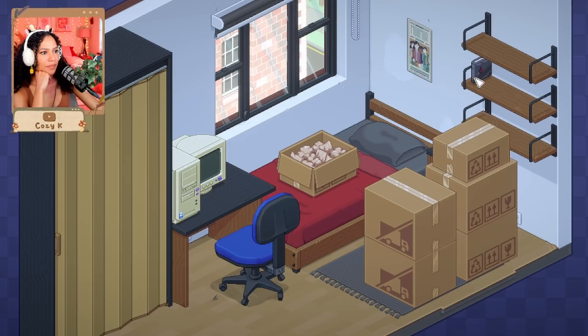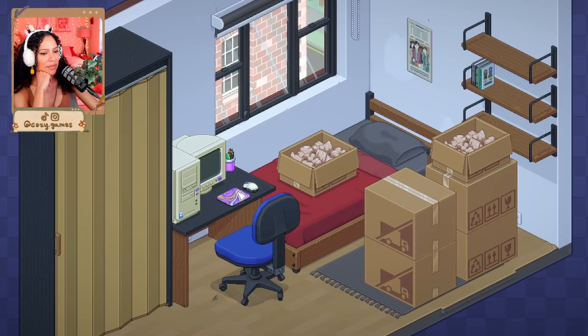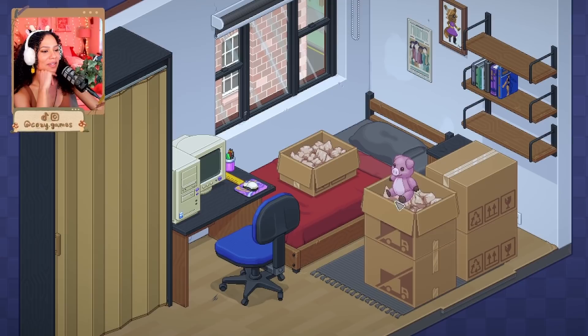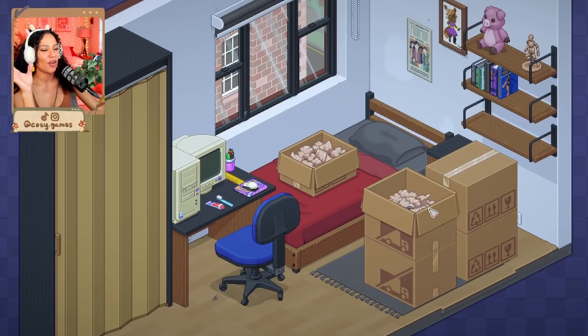It looks kind of small for a college room. Same pencil case. Little mouse — oh, it is a mouse pad, cute. Same ruler. Oh, is this another journal? Can I open that? No. I love wondering how personal this is to the developer — is this the developer's story? Same teddy bear, same little piggy. Okay, the toothbrush has got to go elsewhere.